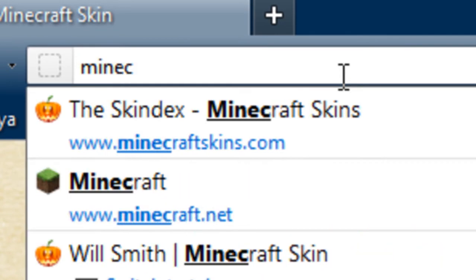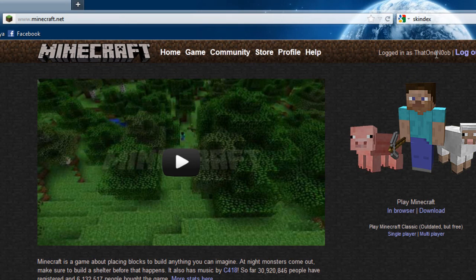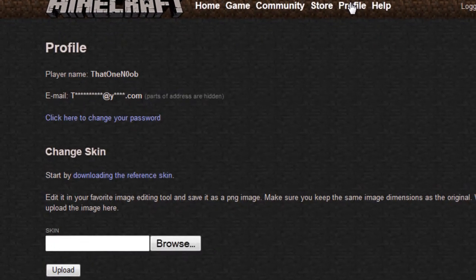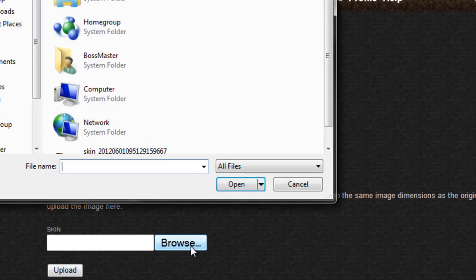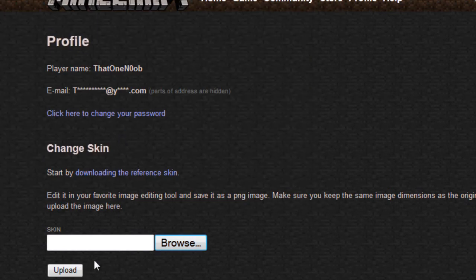Go to Minecraft.net, right here, and then sign in. I already did that, so you don't have to watch me try to figure out my password like a pro. Then you're gonna wanna go to Profile, click Browse, find the skin that you just downloaded, and then Upload.